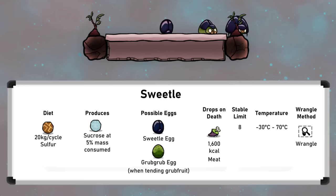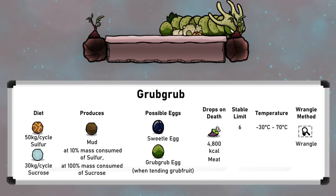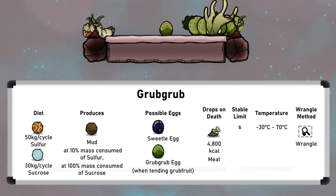Sucrose is an ingredient in Grub Fruit Preserve, an early game rocket fuel, and is the best food for feeding Grub Grubs to make mud. Moving on to Grub Grubs then, these large green worm-like Critters live longer than Sweetels, up to 150 cycles, and need more space in ranches. They drop more meat too, but lay fewer eggs, meaning overall they make the same amount of meat as a hatch or slickster.